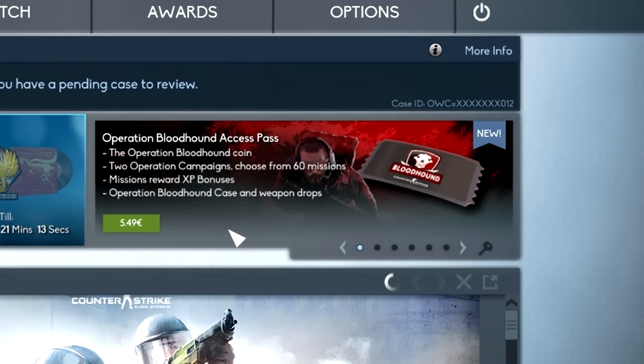In order to get access to the new operation you will need to purchase the Operation Bloodhound access pass from the main menu of CSGO. This will cost you 5 Euros and 49 cents, or 5 dollars and 99 cents depending on your current location.